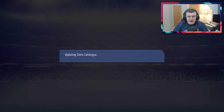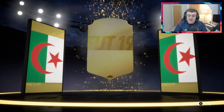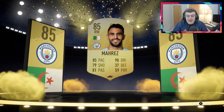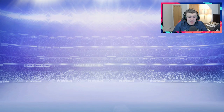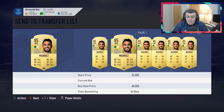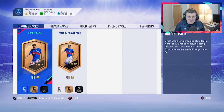We've got the last pack though — last 50k pack, let's see if we can get anything good from this one. It's not going to be a walkout in the last 50k pack sadly, but it will be a board drop — Mahrez. That's a solid pull, I think he holds value. So he's done really well from rewards this week — a few 85s, a couple 84s, a walkout in Perisic as well. Very decent rewards. Mahrez does hold a bit of value there as well, and he got Lucas Leiva in the same pack. So Simon has done really well, as he always does.